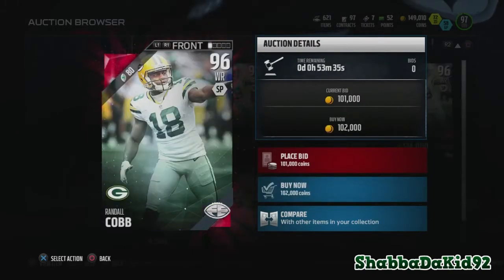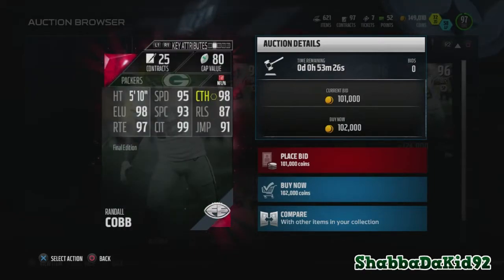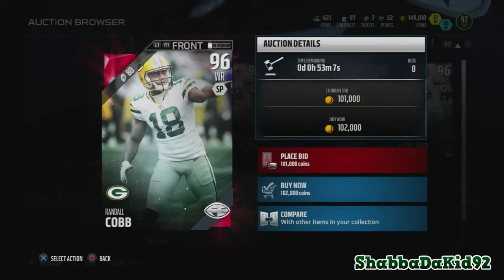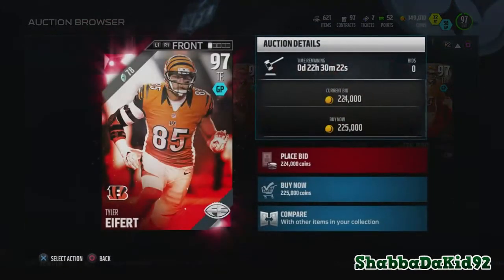We got Randall Cobb, 96 overall. I might pick up this card — I need a nice third receiver, somebody in the slot that can run routes, so I might get this dude. He has 95 speed, 98 catching, 98 elusiveness, 93 spectacular catch, 87 release, 97 route running, 99 catching in traffic, and 91 jump. The only issue I have is that 87 release — that's pretty bad. But I like the 97 route running; that means he can get open.